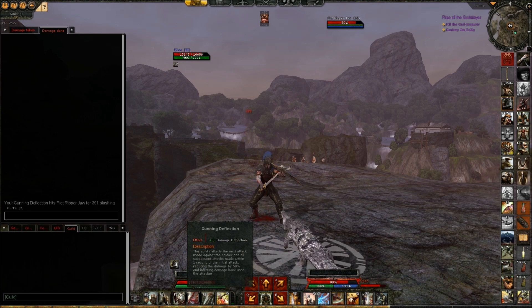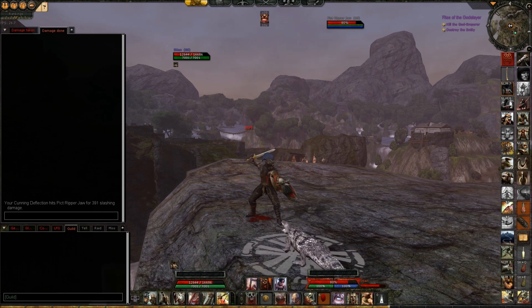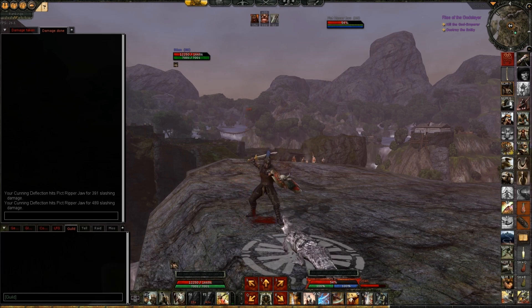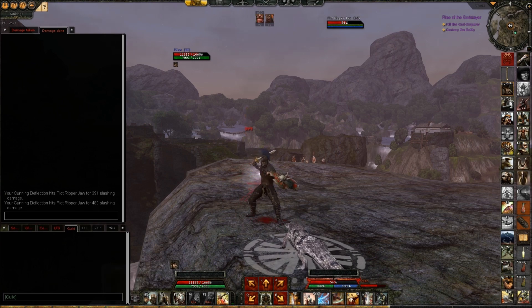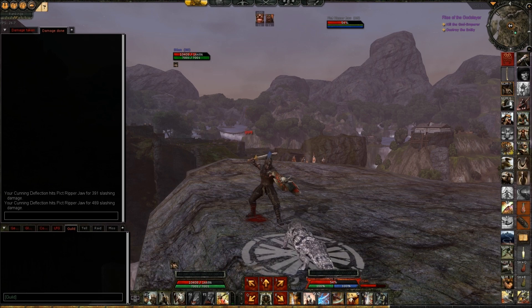To show this better, I can go into Frenzy and increase my damage a little bit, and we'll see the Cunning Deflection does more damage. So the Cunning Deflection damage part is dependent on the damage you are doing, and has nothing to do with the reduced damage you take from the hits.